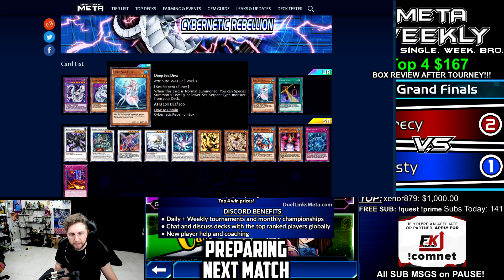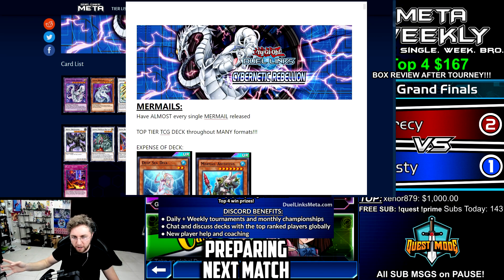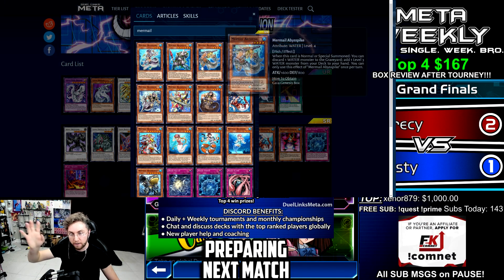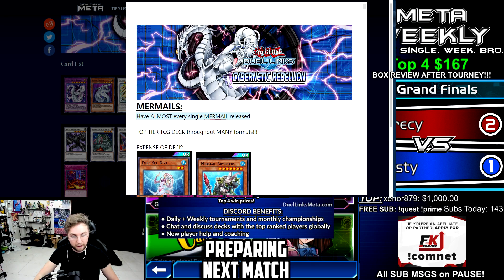We are getting Abysstius, Diva, Lind, and Abyss Fear. Let's talk about this deck. They were a top TCG deck throughout many formats. Almost every single Mermail card has been released on the website — you can see that by typing 'Mermail' and we have all these cards. We have almost everything — nuts.